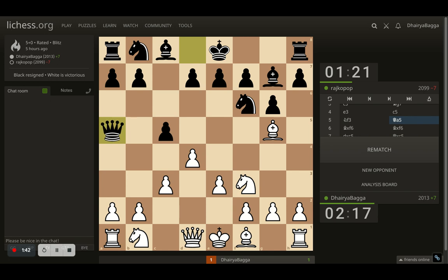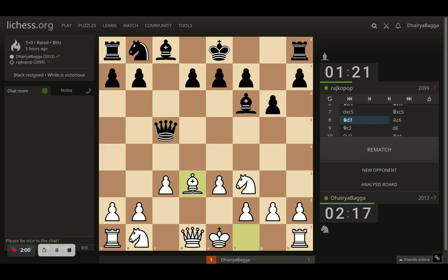Opponent plays queen a5 anyway, so that if opponent takes, my bishop is attacked. If I then save my bishop, opponent can take another pawn and things can crumble from there. So I took on the knight first. Opponent takes back with the bishop. And now I take the pawn too, letting the opponent take with the queen. I was okay with this position. And then I went with bishop to d3.